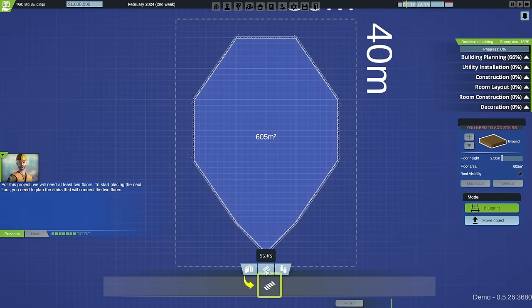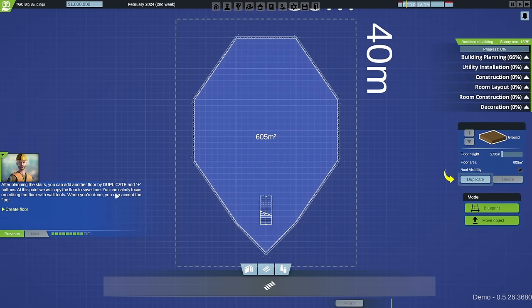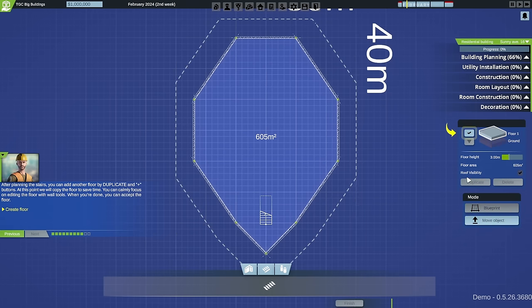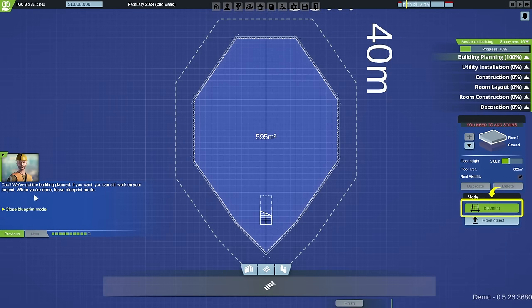We grab some stairs and place them where people will walk in, wanting a little exciting entrance hall. After planning the stairs we can add another floor using the duplicate button. We copy the floor to save time. We now have our building planned. We leave blueprint mode and we're back in the regular view.